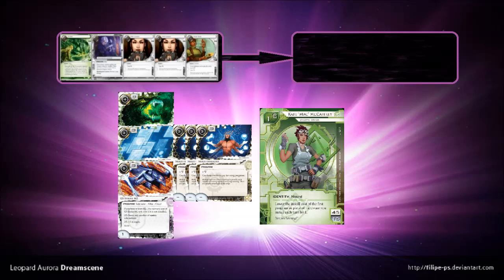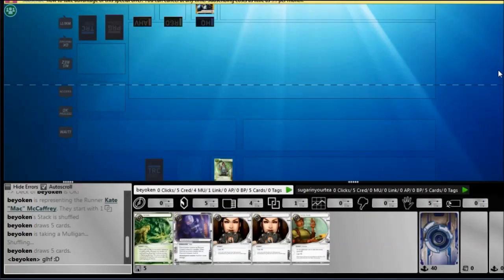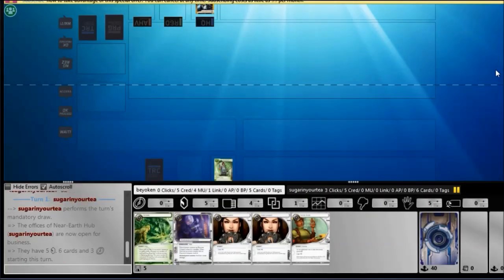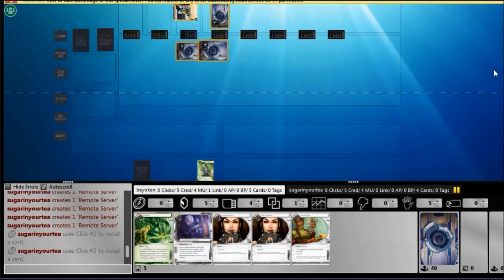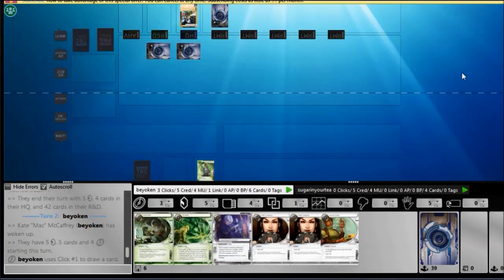Even though the allure of a 1-card kill-all sentry breaker is very appealing, the fact that it costs so much is a big deterrent, and Multithreader helps offset that. On barriers, Corroder is a natural choice but I do not wish to spend influence on Corroder, so I go with Lady instead which is just all around better. And you have scavenged Lady anyway, so why not. Once I have my entire rig setup — 3 Multithreaders and those 3 breakers — I should be able to break through any ice without having to pay too much money.